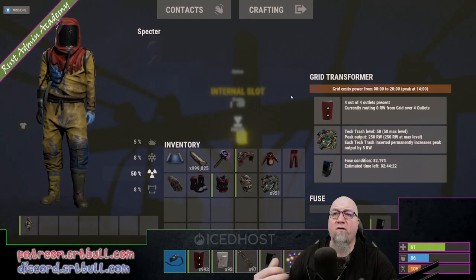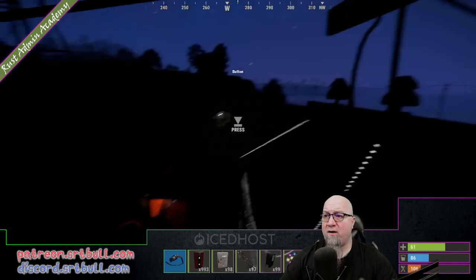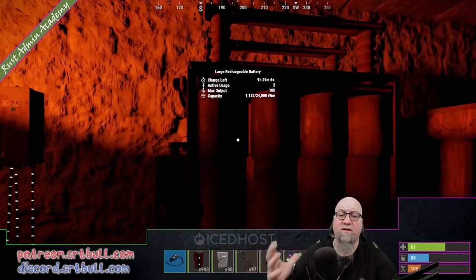As soon as we hit 2000 hours, the power coming from the grid is actually going to drop to zero. Hopefully we will have stored enough power in our battery to survive the night — and in this case, we have. We hit 10 o'clock at night. All power has dropped to zero, nothing coming out of our power grid right now. Because we stored a bunch into our battery, we have plenty of power to last throughout the night. If we have turrets or lights or whatever, we're good to go.